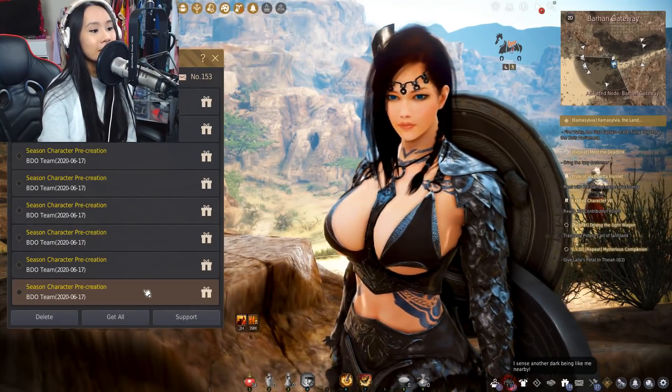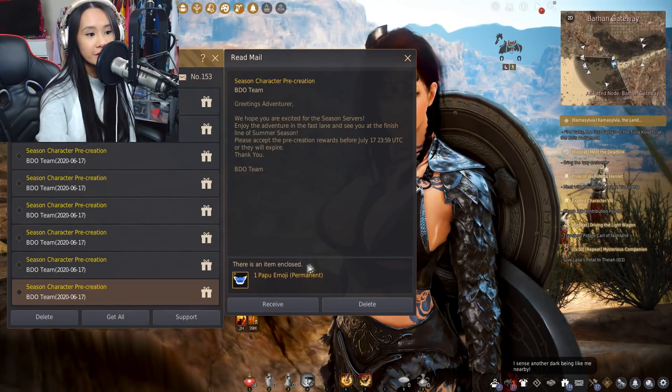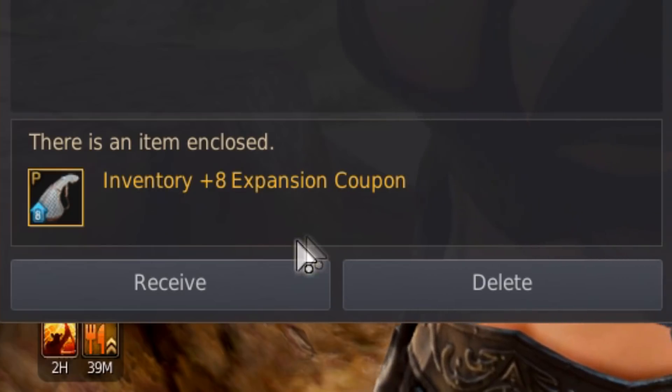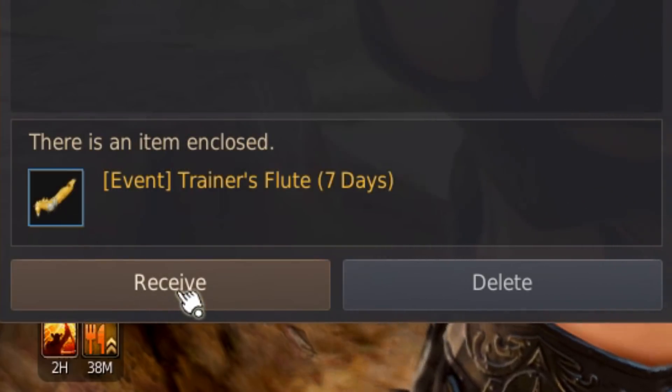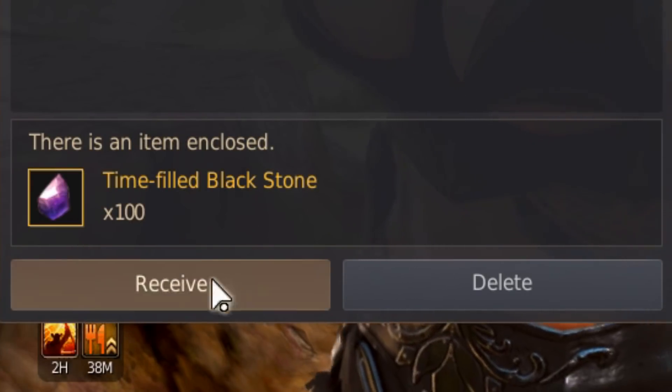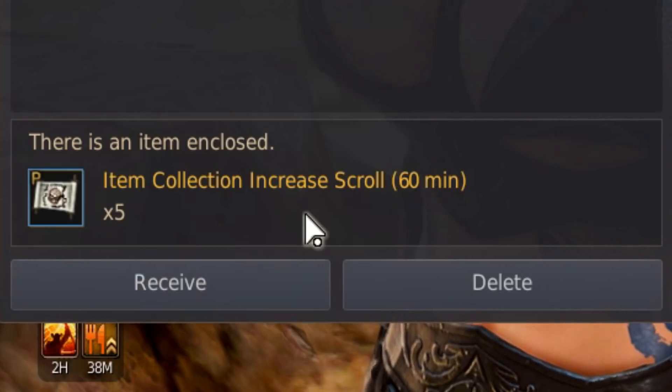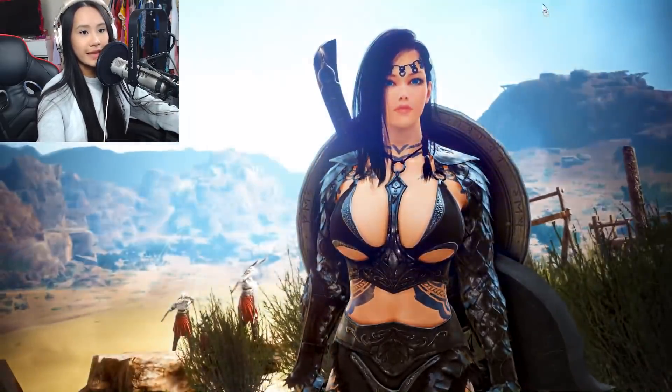By the way, guys, I got these rewards from the season pre-creation event, so let's collect them. We got a Papu emoji, 1,000 G's, an inventory expansion coupon, a trainer's flute, some time-filled black stones, a shining shikatu seal, and five item collection increased scrolls.